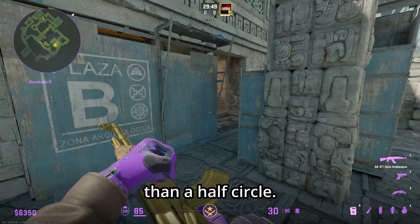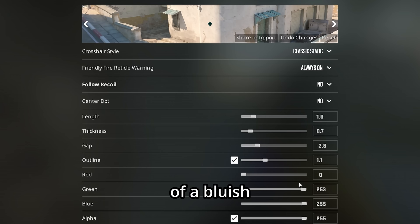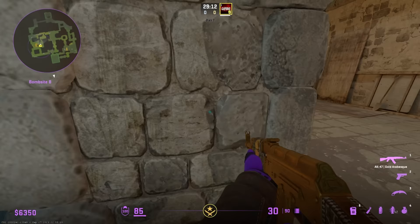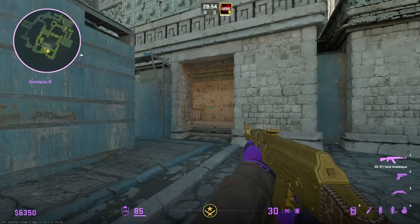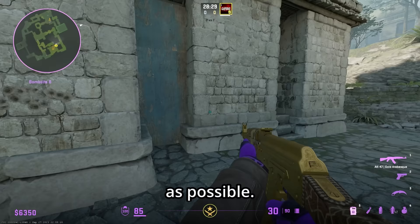I prefer a more circular crosshair over a half-circle, but use whatever style you want — that's the beauty of Counter-Strike. For color, I reduce the red for a bluish crosshair. Alpha controls opacity from almost invisible to fully visible. Follow recoil is an interesting new feature — instead of staying fixed, the crosshair follows your recoil so wherever your bullets go, the crosshair follows. It's a weird setting; use it at your own risk.